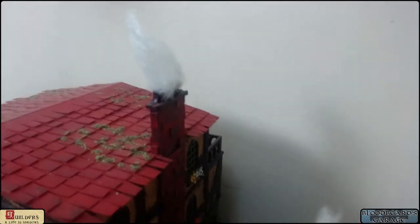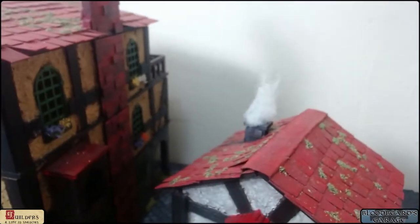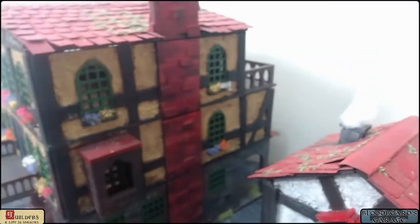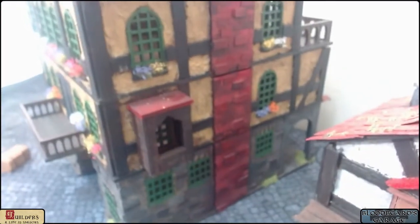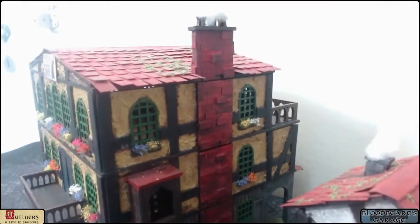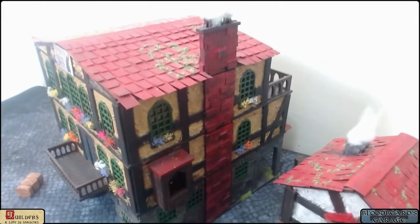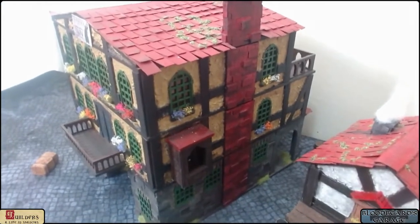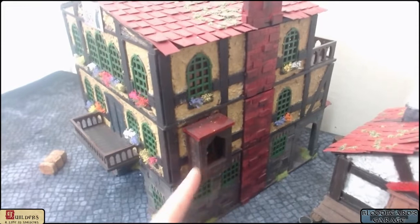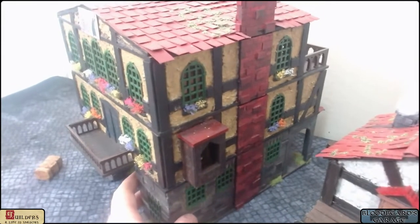Adding smoke to the chimney stacks gives a lot of life and feel of life to the city. This Streets of Venice building doesn't originally come with a smokestack — those are from other World War 2 kits and I've just Frankensteined them together.